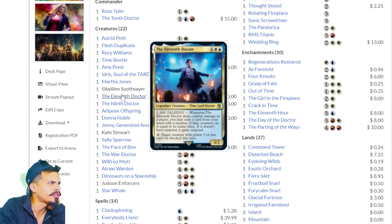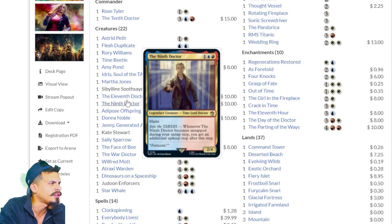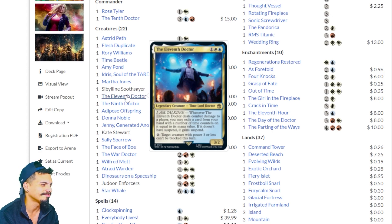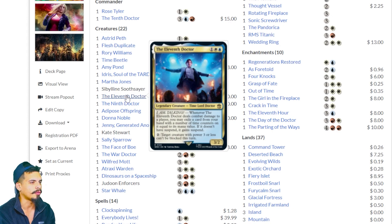The 11th Doctor — I'm noticing a pattern with the numbered Doctors. Whenever the 11th Doctor deals combat damage to a player, you may exile a card from your hand with time counters equal to its mana value; if it doesn't have suspend, it gains suspend. You can pay two mana to give a target creature with power three or less unblockable. For new players, you might want to buy a different Commander deck. This deck is going to be incredibly complex for you to manage all the things on your side of the board while also keeping track of what your opponents are doing.